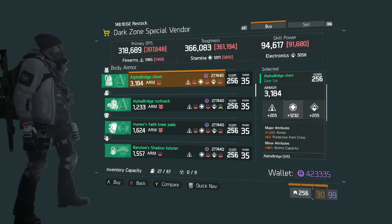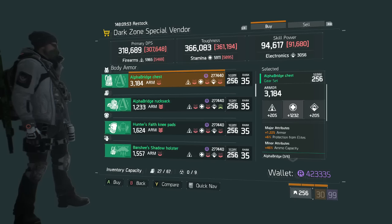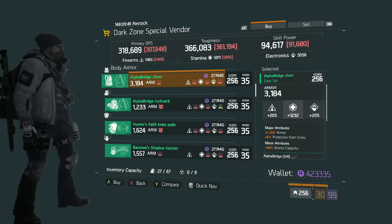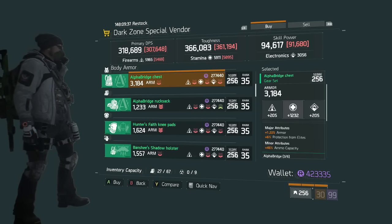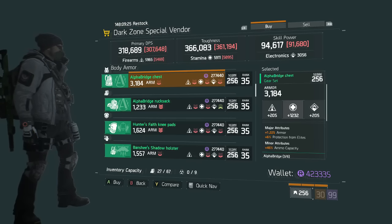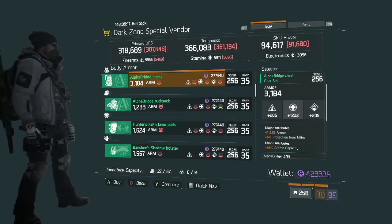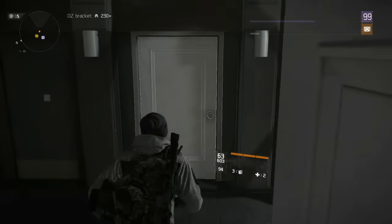The Alpha Bridge chest is what I'd call a god roll — something you can put on without re-rolling that's perfectly functional in multiple aspects of the game. It has 1,232 base stamina, 1,225 armor — very nice — and 6% protection from elites with ammo capacity as the minor attribute. Protection from elites is still underrated. The base stat is over 1,200 and the minor being ammo capacity makes this a must-buy if you're looking for an Alpha Bridge chest.